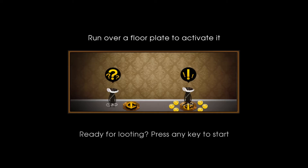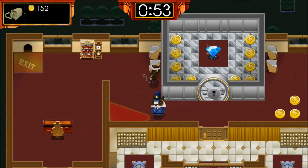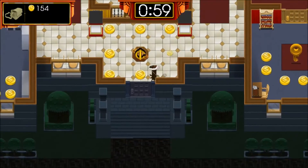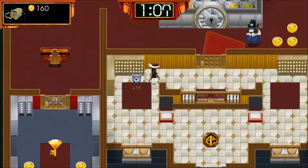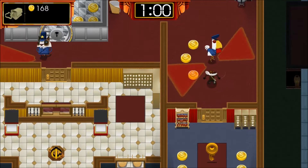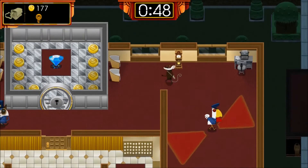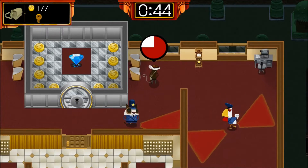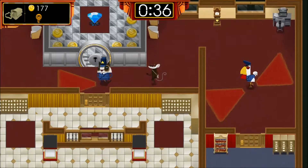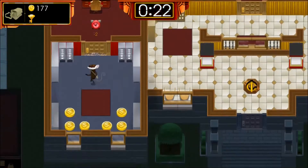Run over a floor plate to activate it! We're going to need some sort of key to get into that, and we're going to have to wait for our guard here. I almost made the horrible mistake of trying to go past that guy — that would have not been the play. This guy seems like a pleasant old chap. We can come back and get the rest later. Alright, we have the key. Now we're going to have to wait — oh, the time! It's unfortunate!